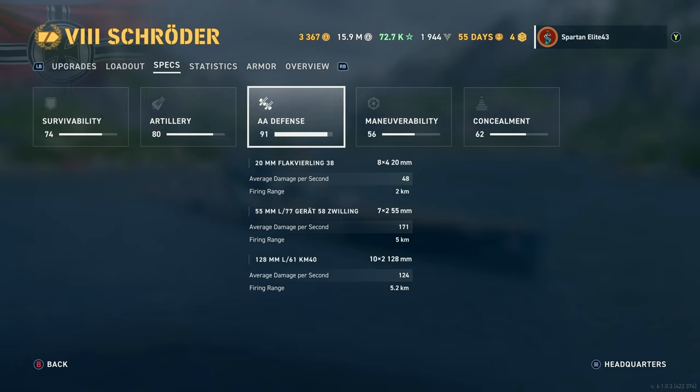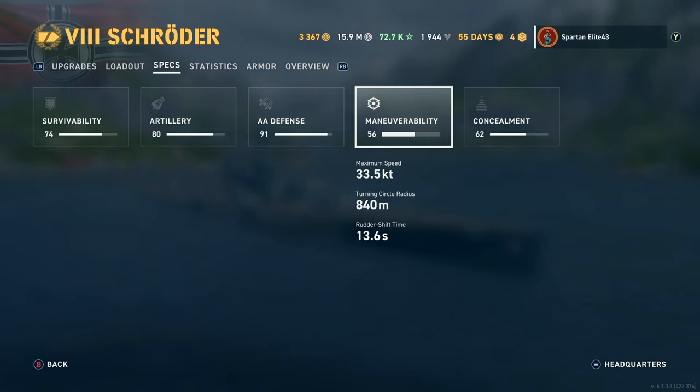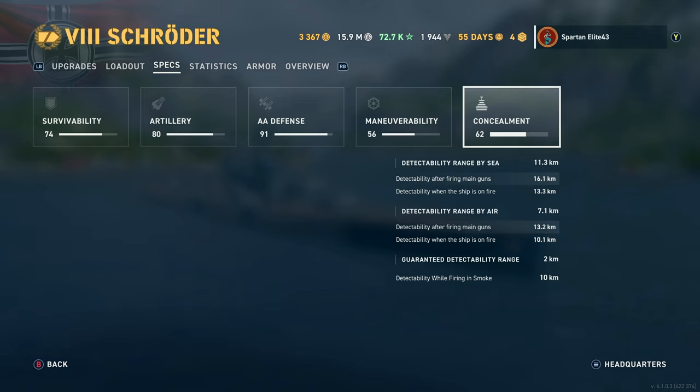Maximum speed is 33.5 knots — not particularly fast. Turning circle is 840 meters, which is actually pretty bad for a cruiser, and rudder shift time is battleship-esque. You could swap in rudder mods if you want, but Propulsion Mod is nice to help you close the distance. Concealment: detectability by sea is 11.3km — not particularly amazing, especially for a cruiser. Detectability by air is 7.1km, smoke firing penalty is 10km.